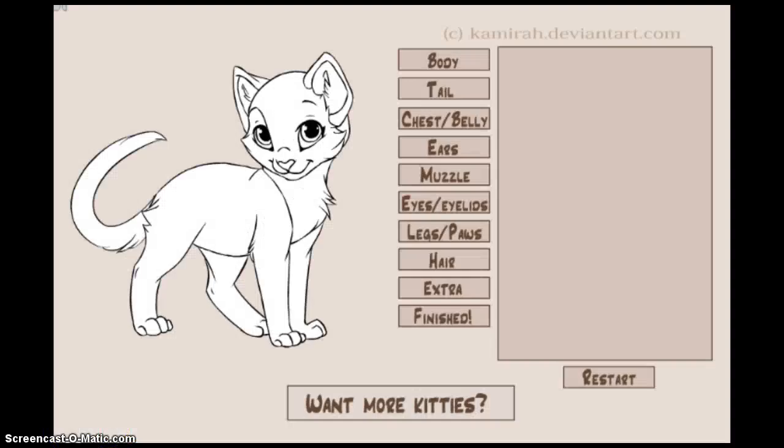Hello everybody! Today we are going to do kitten creator. I'm actually going to redesign my OC cat Clove, which is the pale orange cat with regular orange stripes, light green wristbands, a light green bandana, and light green eyes.